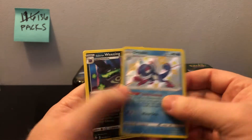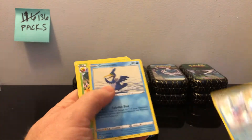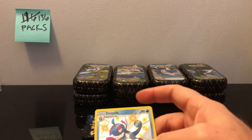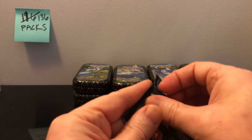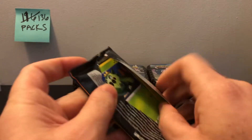All right — Drizzile and a Wheezing hollow, very nice pack there. So that's two packs in. Two shiny hollows in the same tin would be pretty good, and actually this will be the fourth pack.